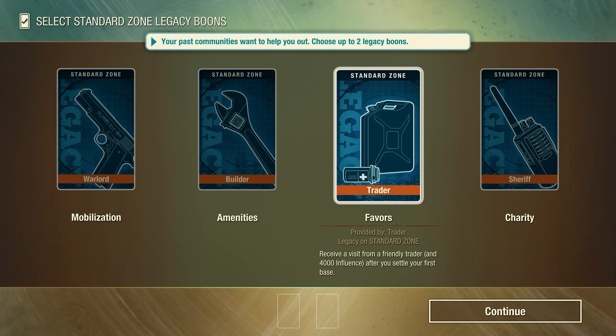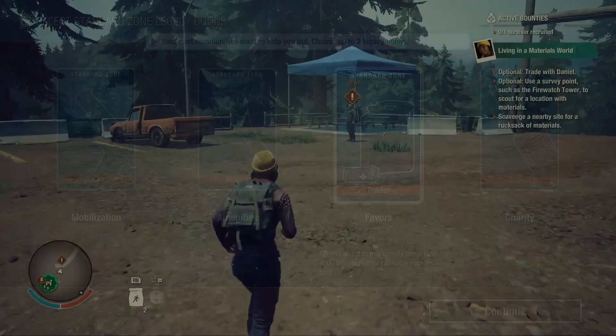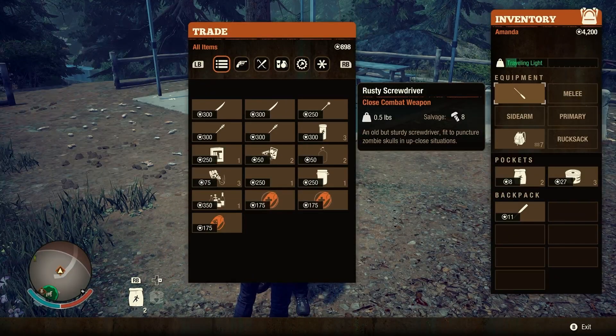The Trader legacy boon is called Favors. It provides 4,000 influence after you settle your first base and a visit from a friendly trader. This trader usually has rucksacks that can help you kickstart your base. Having this boon active is good when your community wants a boost every time they get to a new map.